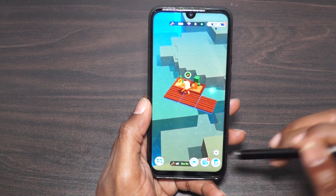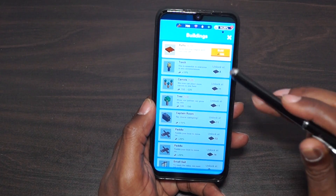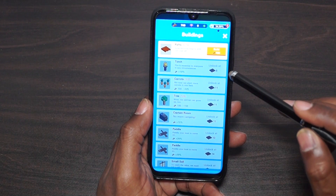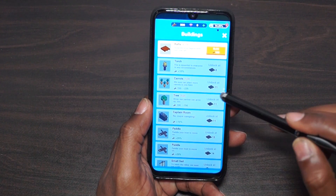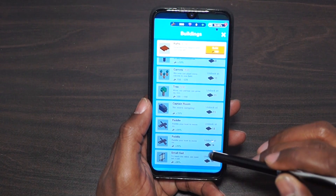It's cool. I can see myself playing this game like right before I go to bed. Definitely. So down here, what do we got? We got what we can build — we have a list of everything there. There's torches that unlock at eight, upgrade for carrots, tree, captain's room, paddles, and a small sail.